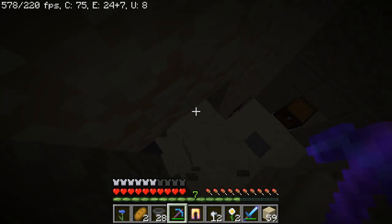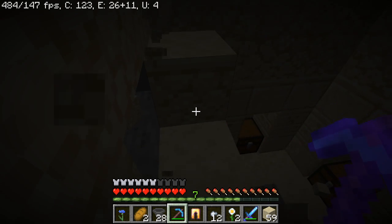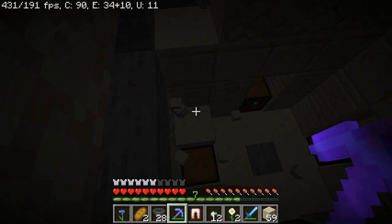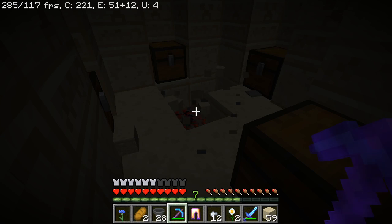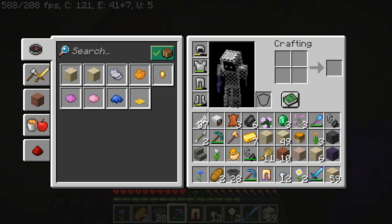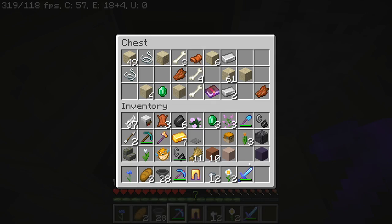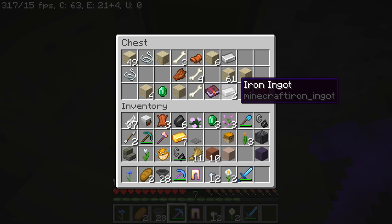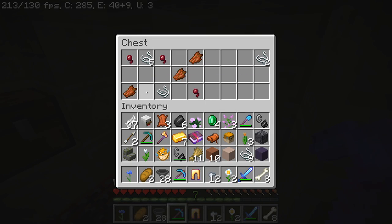I don't have any torches. I hope nothing spawns down here while I'm down here. It won't spawn if you're that close, unless you're at a spawner. Break the pressure plate. I don't want the sand — just stuff it in the chest. I want fire protection. Maybe bones. I'll take bones and string. Take the fire protection. Oh, saddle — saddle's good.